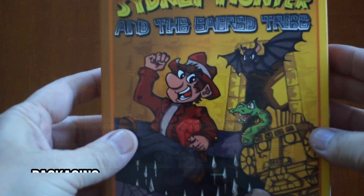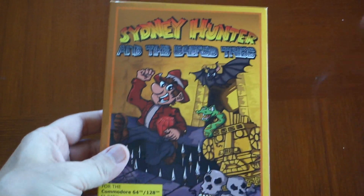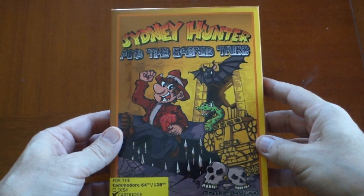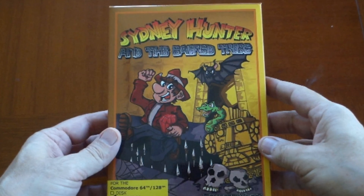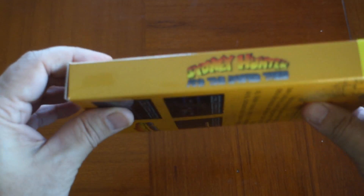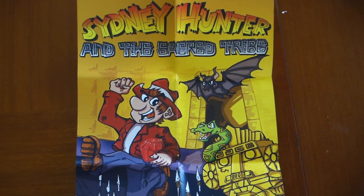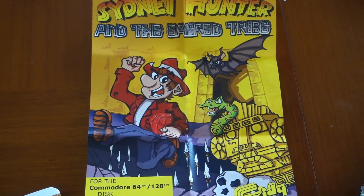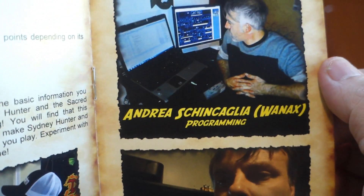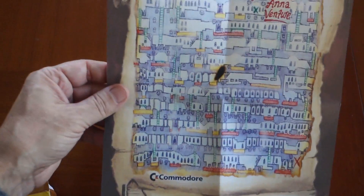The boxed limited cartridge edition of Sydney Hunter and the Sacred Tribe is terrific. The artwork looks like a scene right out of the game where Sydney is jumping over spikes while holding a diamond, with a bat and snake in pursuit. The Mayan architecture is represented along with a spiderweb and skull and bones. The same image is also used in the game's printed manual and 11 by 15 included poster. I love the fact that the manual includes color photos of the game's development team — something you don't see very often. An authentic-looking 8.5x11 map of the Mayan temple is also included.